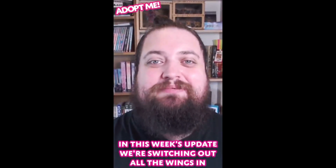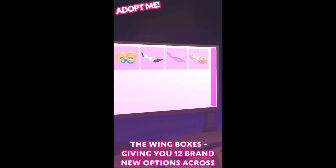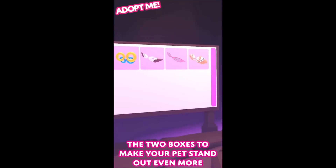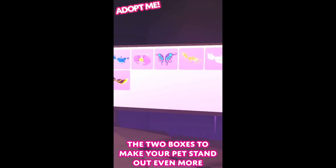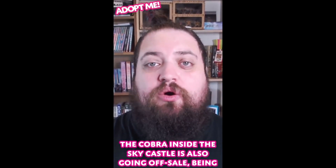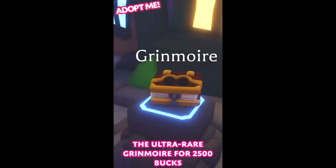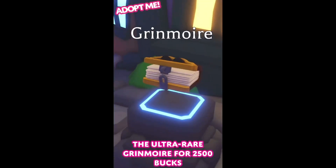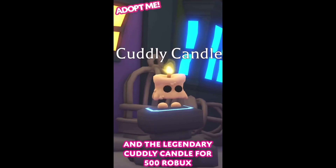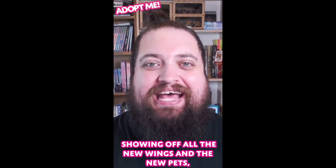In this week's update, we're switching out all the wings in the wing boxes, giving you 12 brand new options across the two boxes to make your pet stand out even more while you soar through the sky. The cobra inside the sky castle is also going off sale, being replaced by two brand new pets: the ultra rare grimoire for 2500 robux and the legendary cuddly candle for 500 robux. Come back on Wednesday for an update video with all the new wings and the new pets.